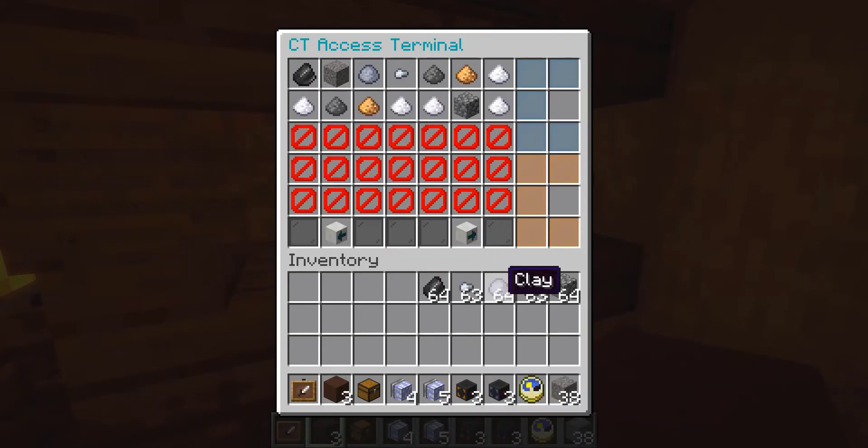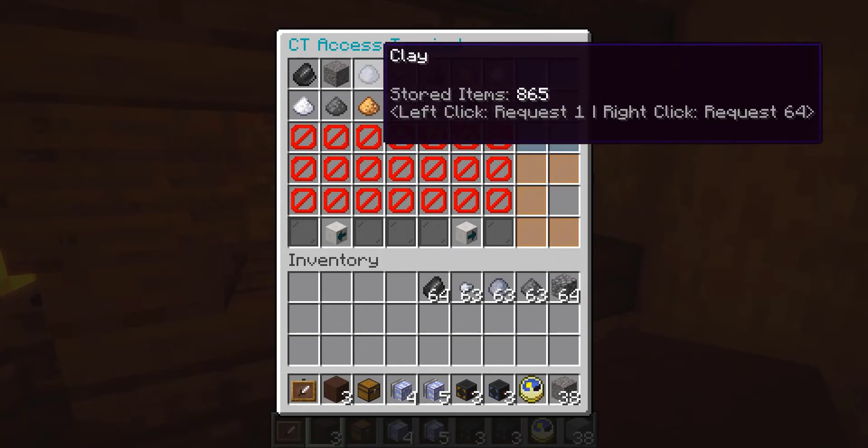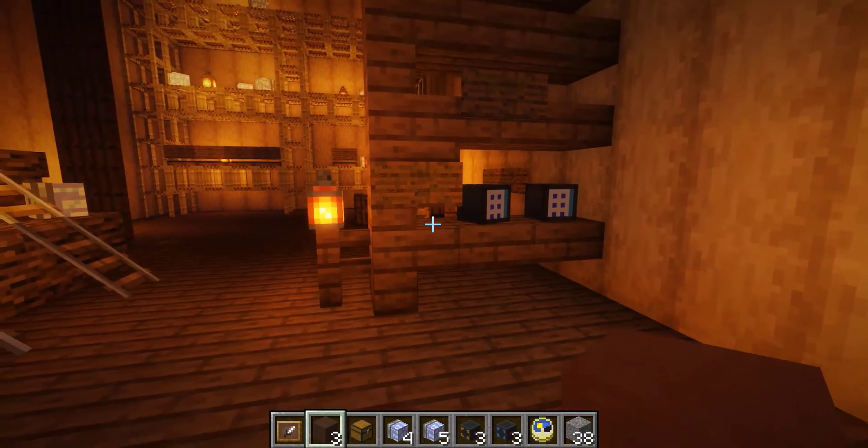You can also go ahead and add an item directly to the chest terminal by putting it in the blue section, and that adds towards the total count.